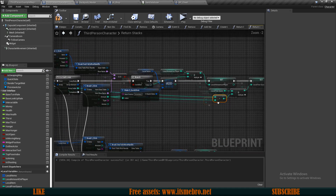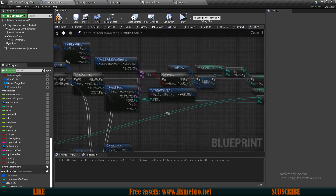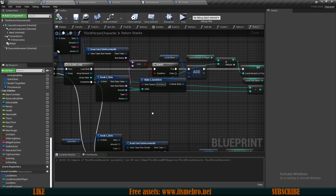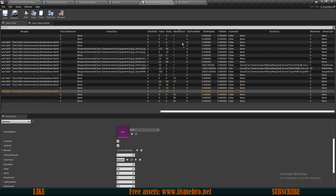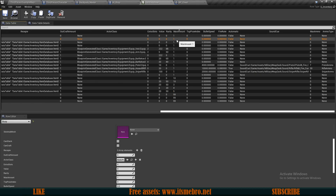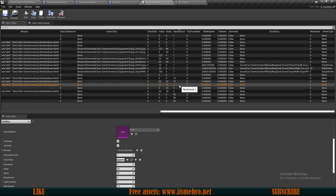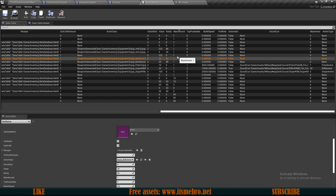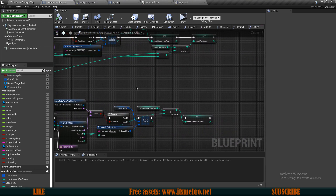Let's create a new local variable to hold this value and call it 'local free space'. At the end of this, we can set local free space - we get the current free space already found and do a plus integer, connecting those and connecting to the set node. This only gets set when we find the correct item and check whether it has any free space. Make sure you have set the maximum amount for all of your items. All items need to have at least a value of one for this to work.